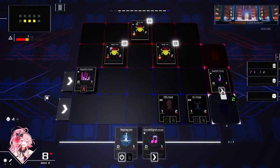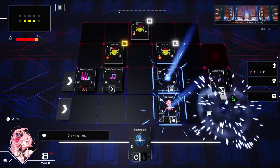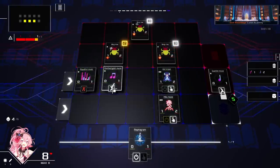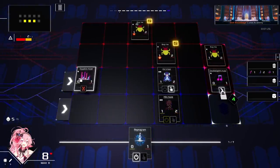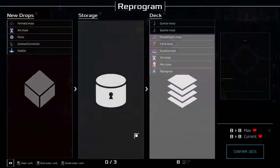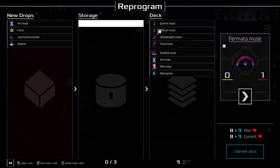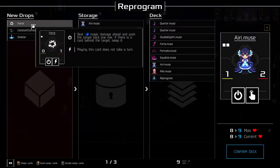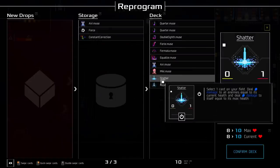I have to attack with these — still kind of messy. Double eighth muse: attack twice. Did you already use her ability to bring something from the graveyard? Does Meeky allow you to initiate the attack of another card? Yeah, both of the muse cards do that. Cards executed with this card are not removed from the field. Another re-force: deal one magic damage ahead, push the target back. Shatter — constant correction might not be bad: select one card in the field, deal damage to all enemies equal to its current health and damage to itself equal to its max health. Ouch — shatter is still super good though.